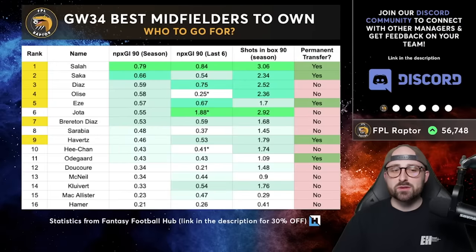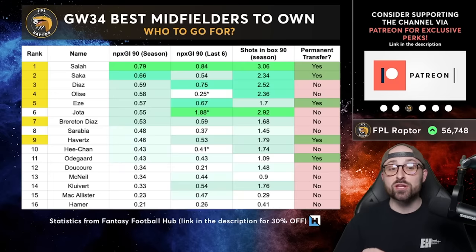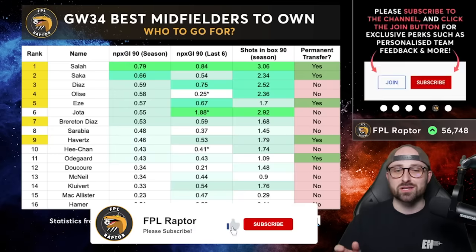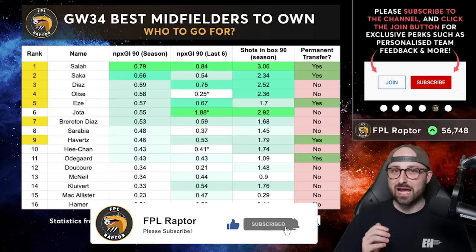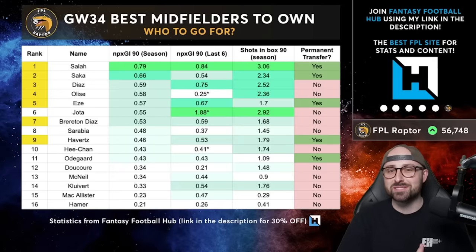Moving on to midfielders — I actually think midfield is the hardest part of the free hit. I've had three midfielders in every single draft, but two spots are very difficult. Even if you're not on free hit, you might have two or three doublers already and just one midfield transfer to use. The format is the same as for defenders: non-penalty expected goal involvement over the season and last six, shots in the box per 90, and whether they are an okay permanent transfer. Most doubling players in 34 you probably don't want beyond Gameweek 34.